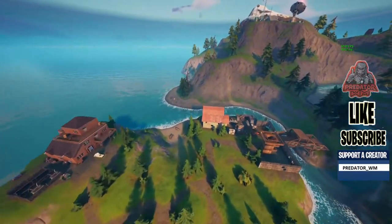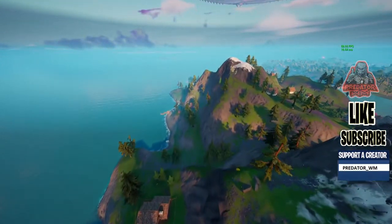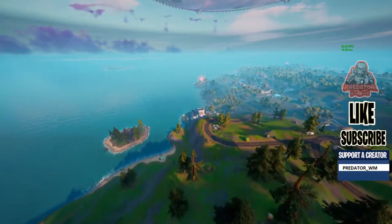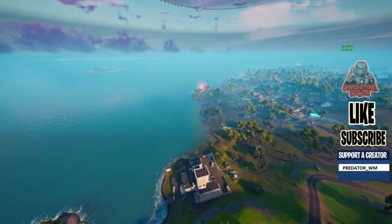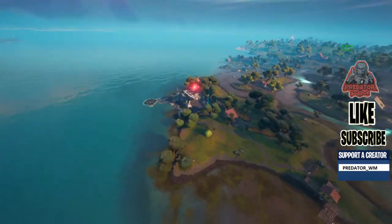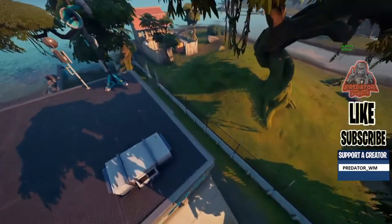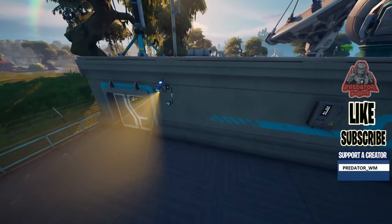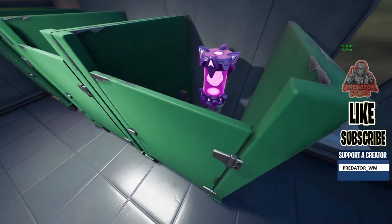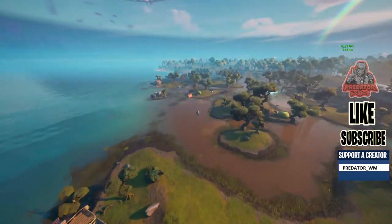Number five is next to Slurpy — actually it's southwest of Slurpy, inside a satellite station. You can see the station from here. If you come from the south, this is the satellite station right below. You can come in through this door, get inside, keep going, and there's like a toilet area — you can see that's number five. Or you just land over here, destroy the wall, get inside and collect it.